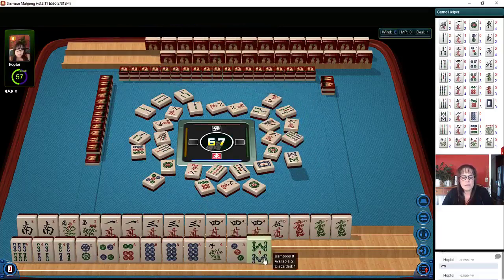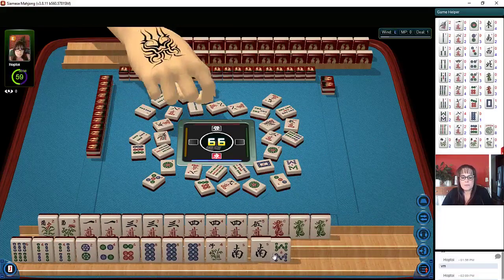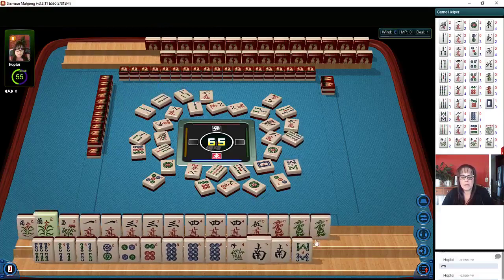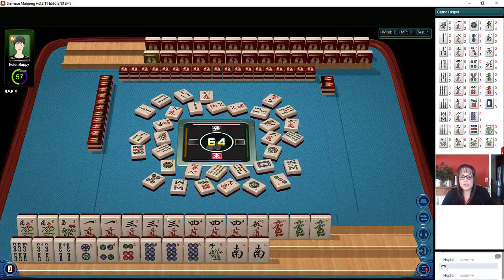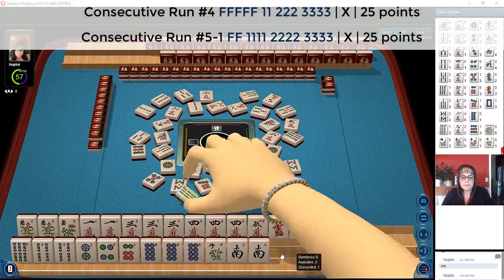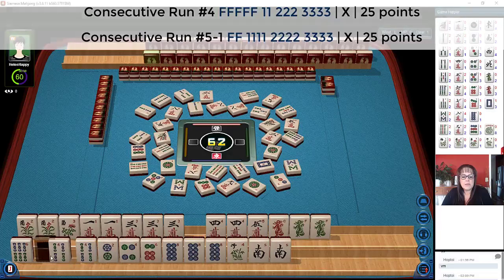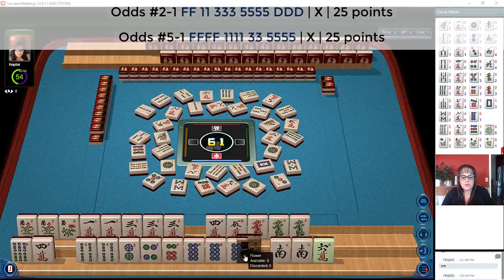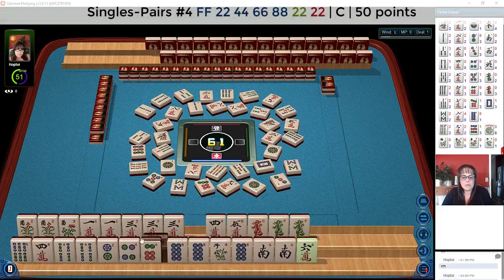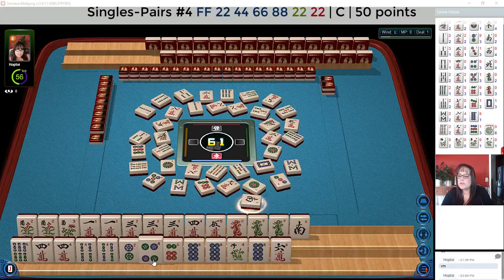Six bamboos. Three dots. I'm thinking the winds probably should go. Two characters — that would be a tile for us maybe if we end up playing two, four, six or one through five, but there's only two more. Eight bamboos — we could use jokers there, or we could switch to three, four, five. Seven bamboos. Nine bamboos. What if we play maybe a two, four, six, eight pair hand and try for one, three, five on top? Let's discard the south wind — so here's a potential two, four, six, eight pair hand. We've got fours right there.